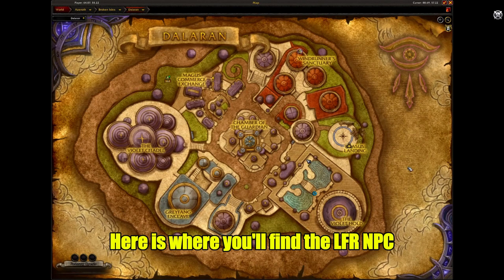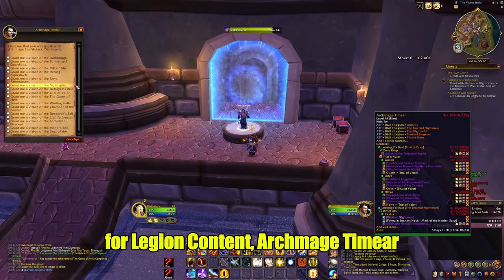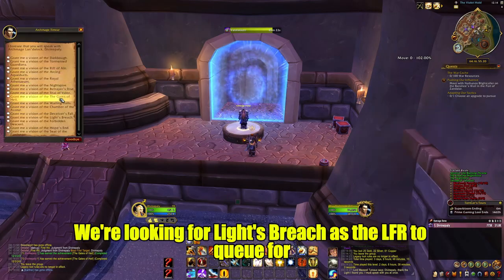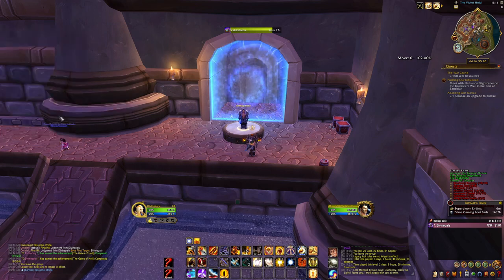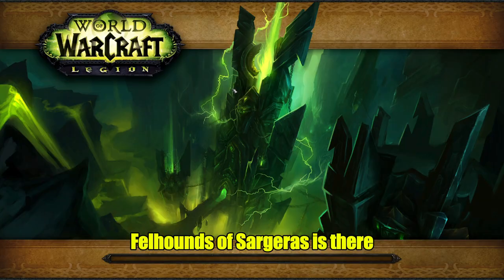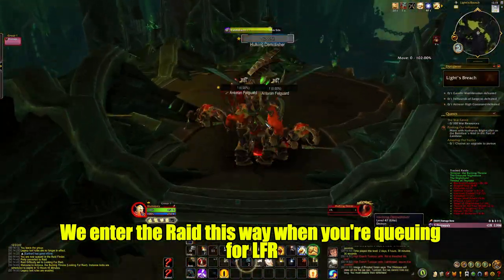Here is where you'll find the LFR NPC for Legion content, Archmage Kimia. We are looking for Light's Breach as the LFR wing to queue for. You'll see on my screen that Fellhounds of Sargeras is listed there. This is how you enter the raid when you're queuing for LFR.